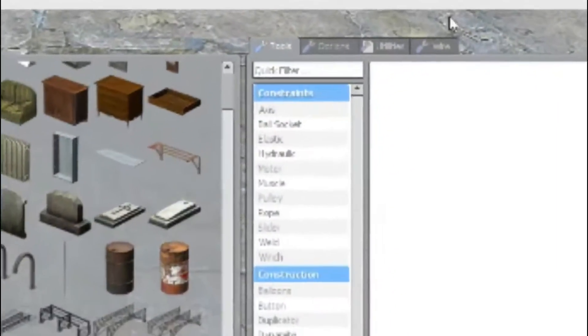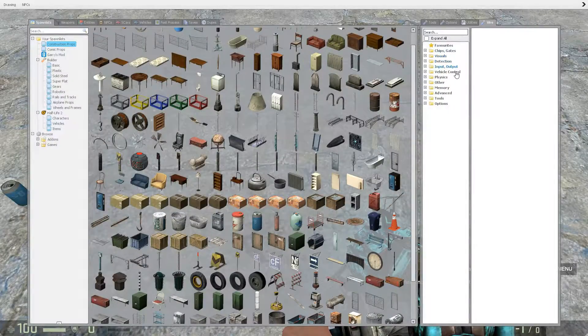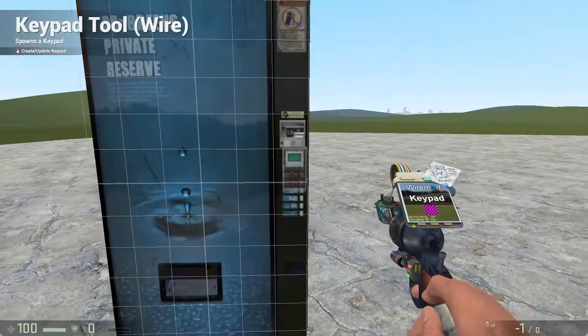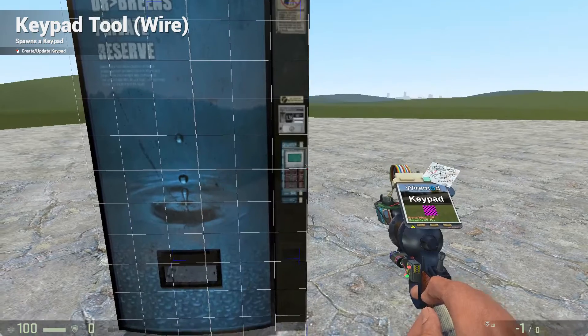Next you're going to want to get the item you want to dispense — I'm just going to do this basic can. Then go into Wire Mod and you're going to want to get a button or a keypad. I'm going to be doing a keypad because I think it's better. Type in your password — I'm just going to make it 35. Place it down.